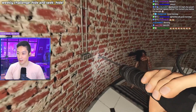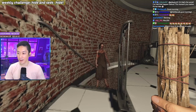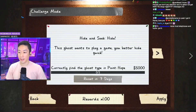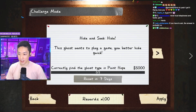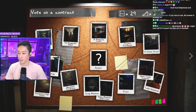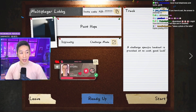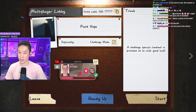Welcome back YouTube. This week we're looking at the very first weekly challenge on Point Hope, the new lighthouse map for Phasmophobia. Hope you enjoy. We updated the hide-and-seek challenge for Point Hope — this ghost wants to play a game, you better hide quick. I'm assuming that means zero sanity. I assume it's still three evidence, zero sanity, and we just hide a lot — hopefully they give you every hiding spot, which will make it fairly easy.